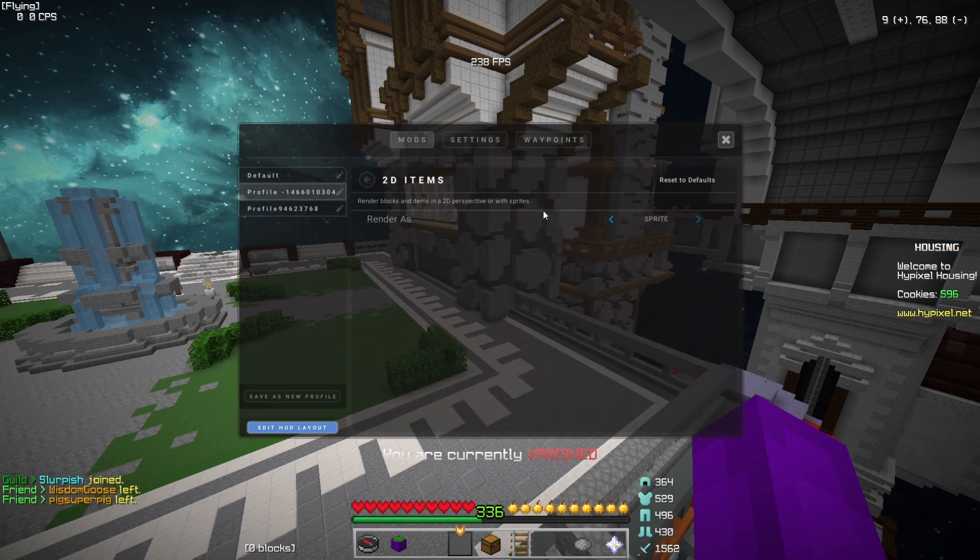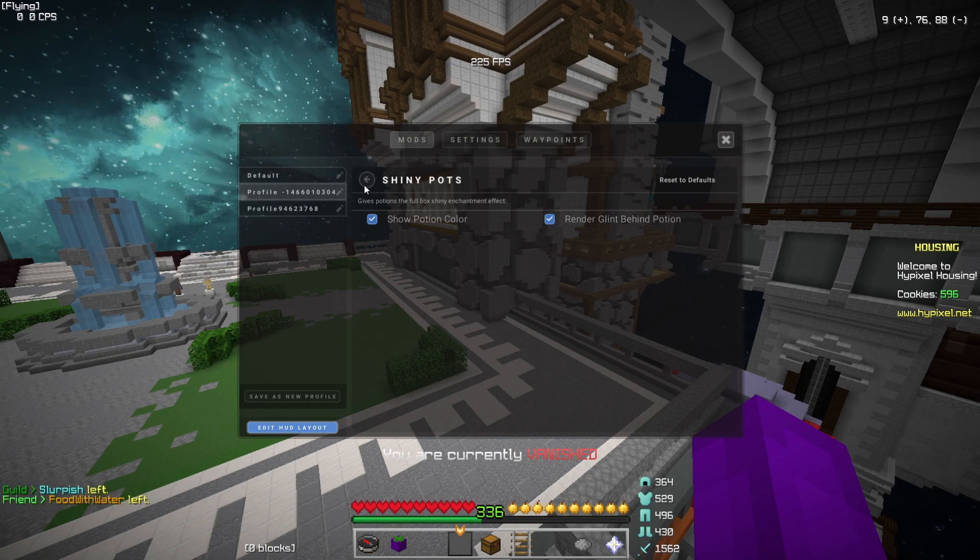2D items — I use 2D items because it looks really cool when you drop them. Then we have shiny pots — I really like shiny pots because it's easy in Sky Wars to tell the difference between a poison pot and a speed pot. Show potion color and render glint — that's the settings I have on that one.